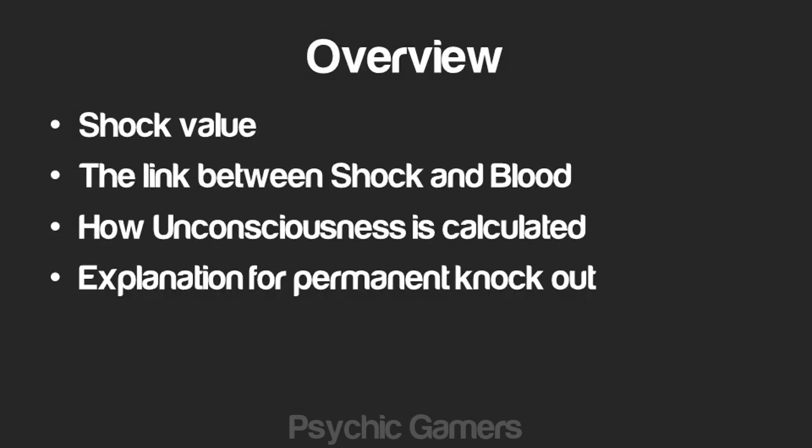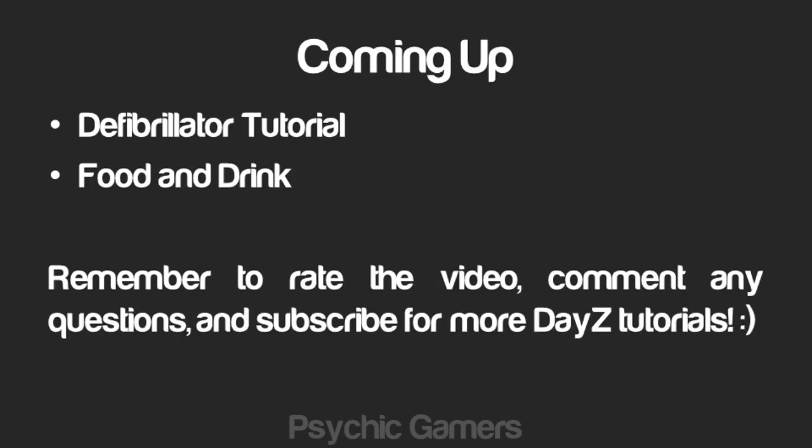So that's the end of the video. What have we learned today? We've taken a look at the shock value, seen the link between shock and blood, looked at how unconsciousness is calculated, and I've given you an explanation for those pesky permanent knockouts. Coming up next time I'm going to be doing a tutorial about the defibrillator — there's probably a little bit more to it than you're aware of — and at some point I'm also going to be doing a pretty in-depth tutorial about food and drink. If you enjoyed this video please remember to leave a rating, comment any opinions and questions, and if you want to keep up to date with my DAISY tutorials make sure you hit subscribe. I shall see you next time.